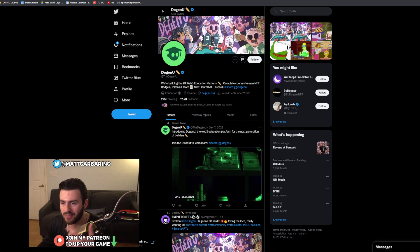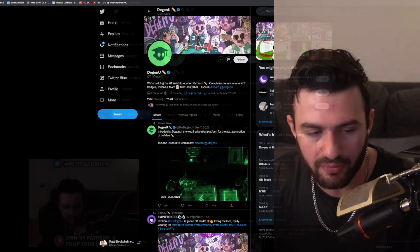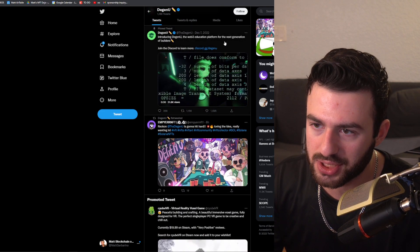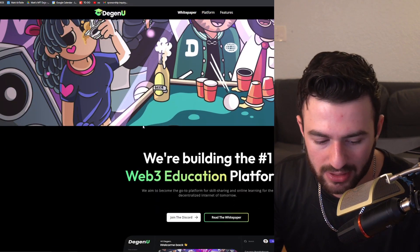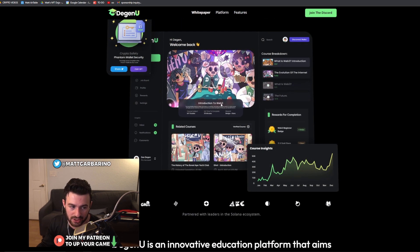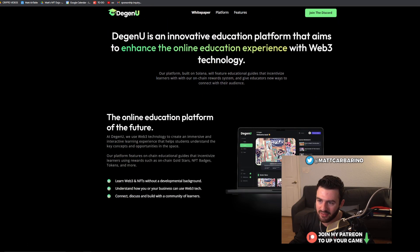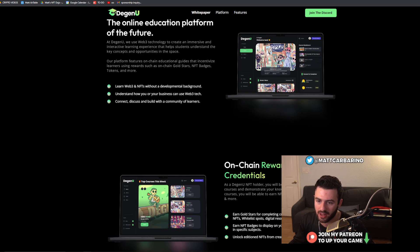The final project is called Genu — basically an education platform for Web3. They are going for the next generation of builders, creating an education platform. On their site, they're trying to build the number one platform for skill sharing and online learning for the decentralized internet of tomorrow. It's described as an innovative education platform that aims to enhance the online education experience with Web3 technology, covering how to learn Web3 and NFTs without a developmental background.